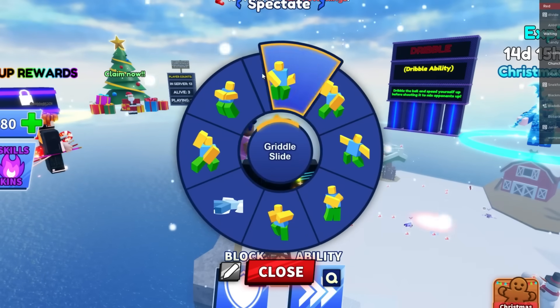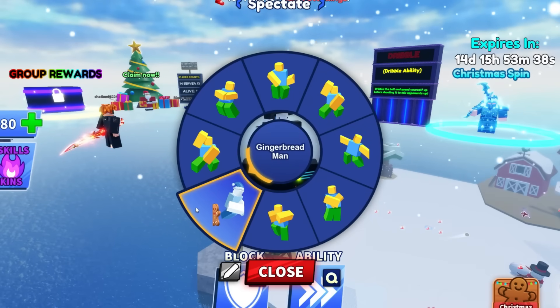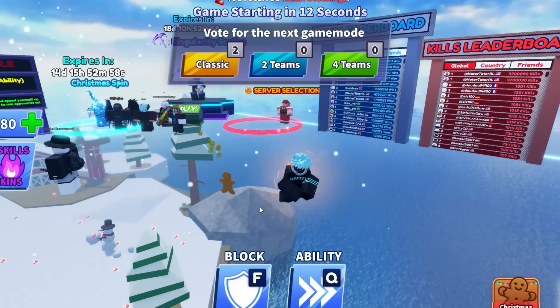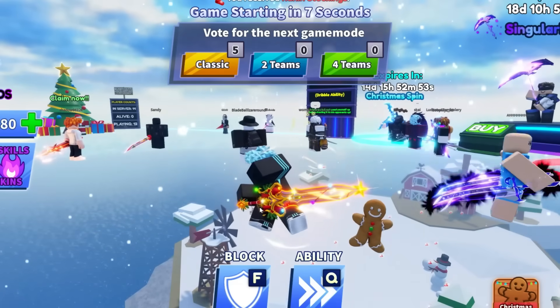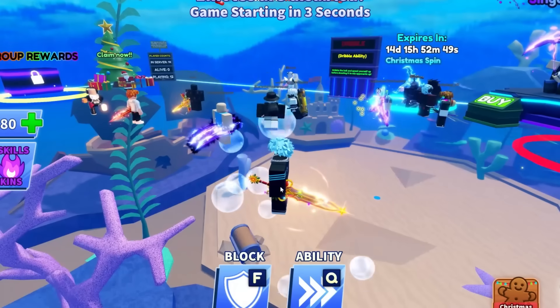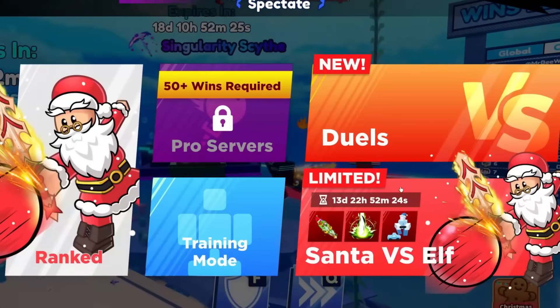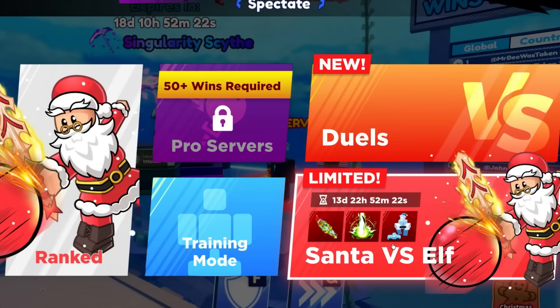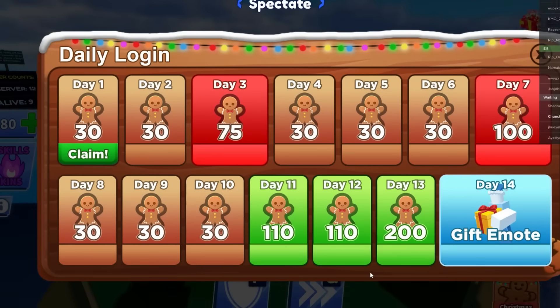They've changed the way the emote system works — I like this. It's called gingerbread man. It's like the gingerbread running away from you. I just want to get my sword and chop that — I'm joking! Why is this gingerbread so cheeky? It's just running away from you. I think it's about time we go on to Santa versus Elf.